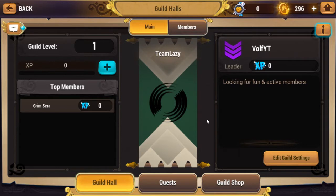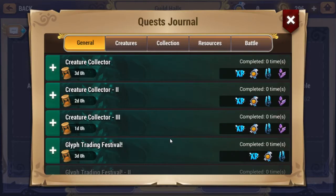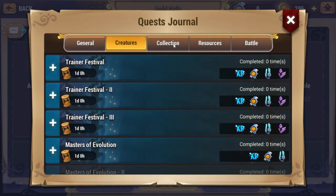And then we have guilds. This is pretty much my guild — I am looking for active members if anybody wants to join. Wait, what is this? Collector? Features.